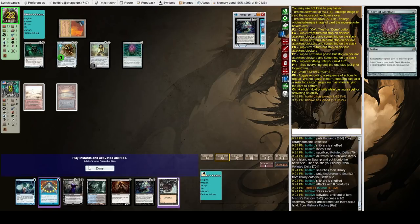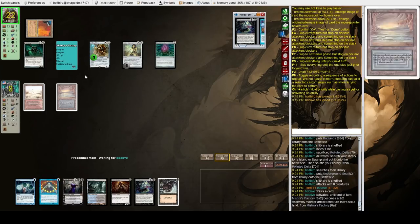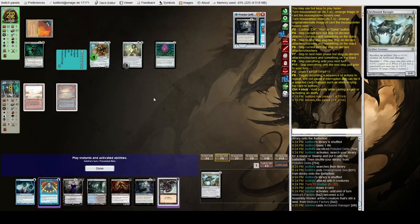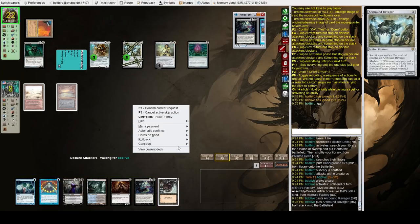Opponent just powers up Mishra's Factory and swings for a bunch. We're pretty much locked out at this point — he can do five damage. We're dead. That was barely a match but good game.